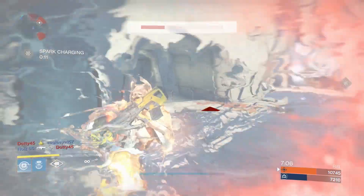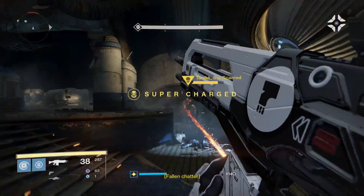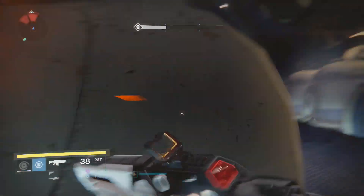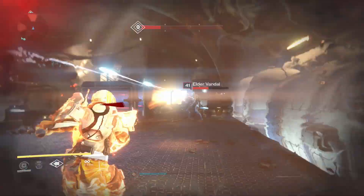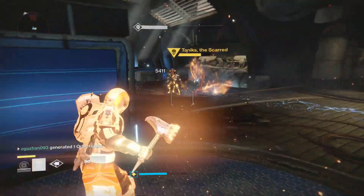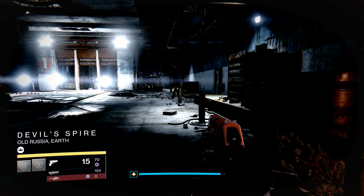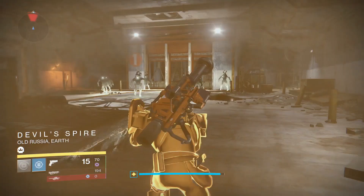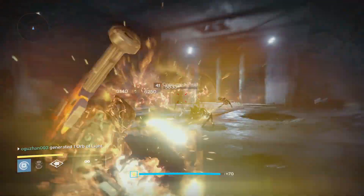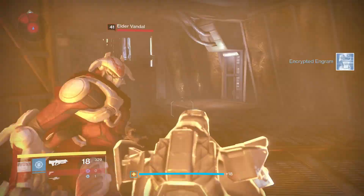That was the PvP part of the video. Now we're going to talk about how well the Sunbreaker does in PvE. Just like in PvP, in PvE the subclass is also a powerhouse. With this new subclass I feel like the Titan is finally the true tank class in the game. The Sunbreaker Titan in his super can take a lot of damage before dying, and he can also deal a lot of damage. You can focus your hammer on one major or ultra enemy, or use your hammer to clear a lot of tier-one enemies.